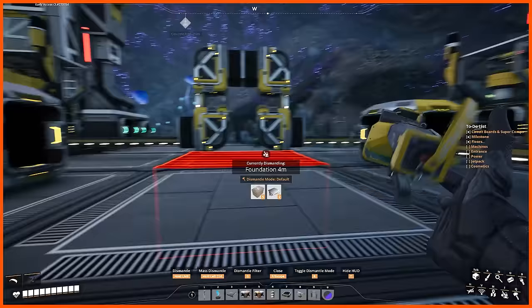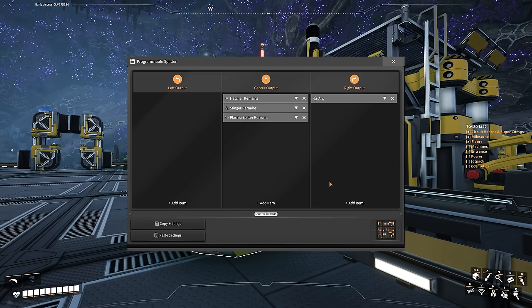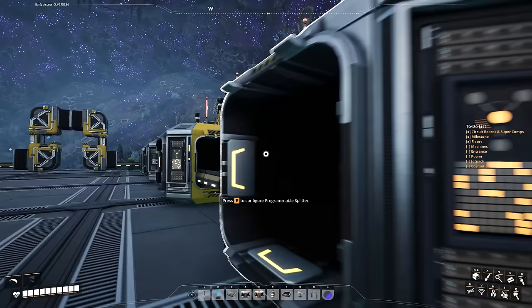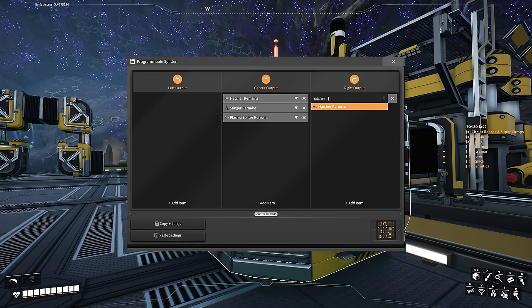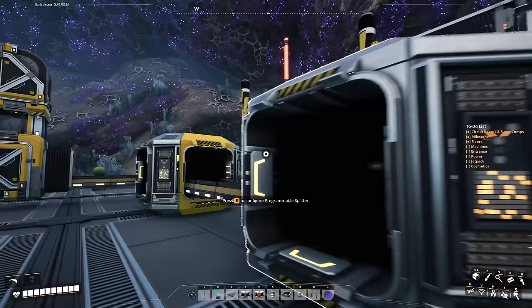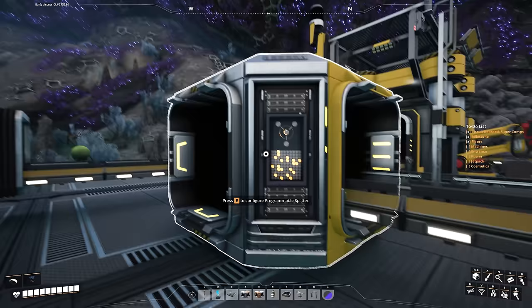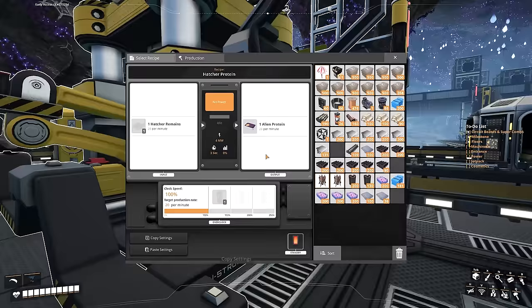We copy that setting onto the next splitter. Now we've dealt with mycelia - so on this side we have just leaves and then wood. The final splitter technically isn't needed, but I like the consistency. Over on the alien remains splitters: first one gets hog remains out the right. Paste to the next - next will be hatcher remains. Then stinger remains. And finally just the plasma spitter remains goes out the right. Just double check those machines: plasma spitter, stinger, hatcher, and hog. That's all the programmable splitters done - that's our filter system.